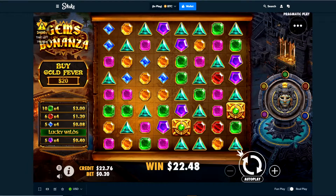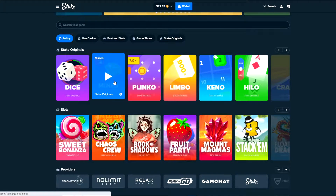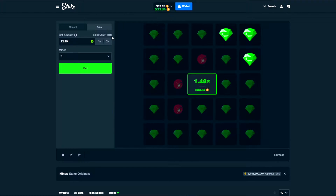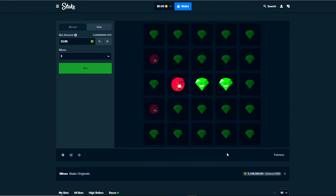I guess I'm just gonna go to Mines with this honestly, I'm not gonna do another buy, I'm not feeling it. We'll try the Steve strat, see if we can bring us back to an alright balance. Starting off with a dub — and that's how you lose. Anyway, if you guys did enjoy be sure to leave a like on the video and comment down below what slot you want me to play on next.